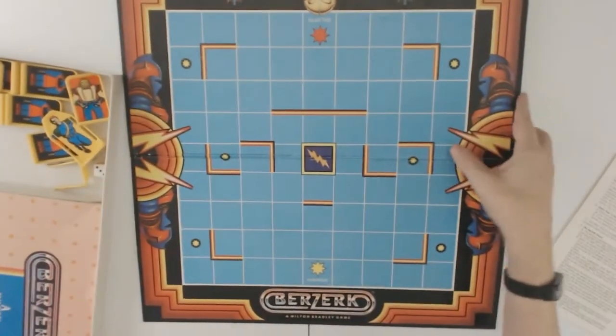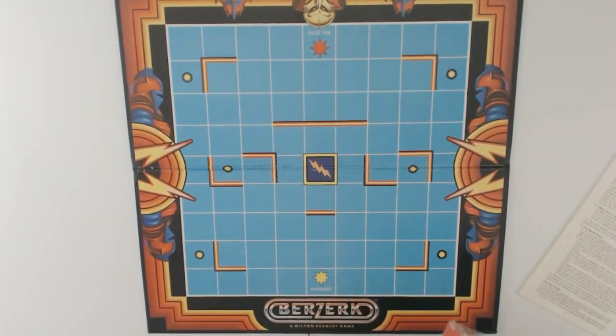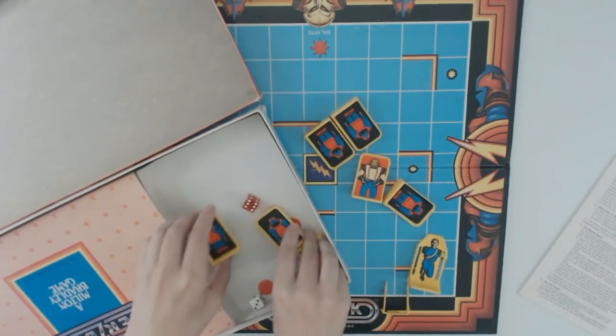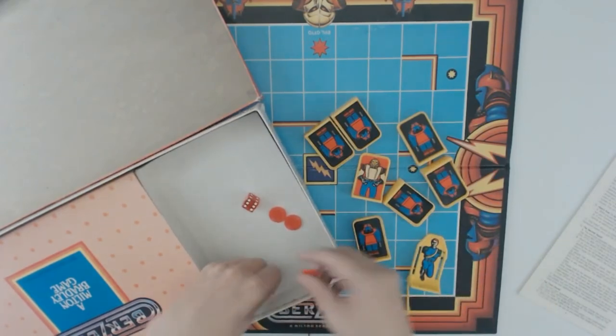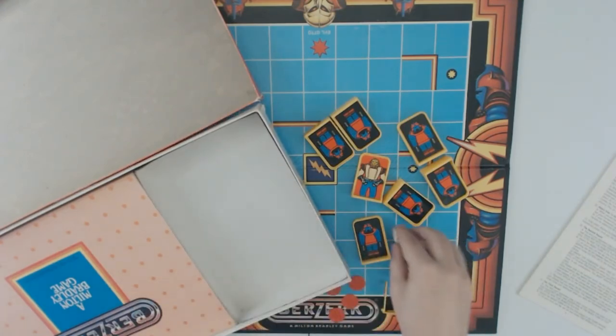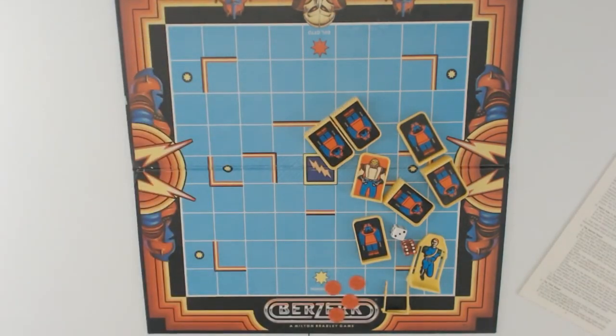Look at those excellent game pieces! The game pieces are pretty awesome — they're integral, and I'll show you that in a moment. There's Evil Auto, some of the robots, some markers I guess for something, and excited dice. Dice-based games are really great for this sort of thing because there's no way to fudge rolling the dice wrong.